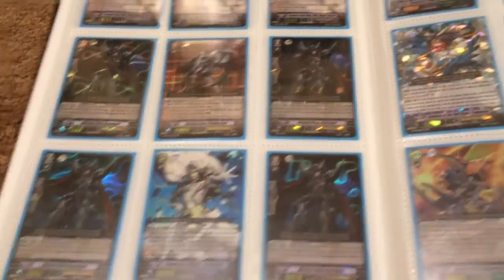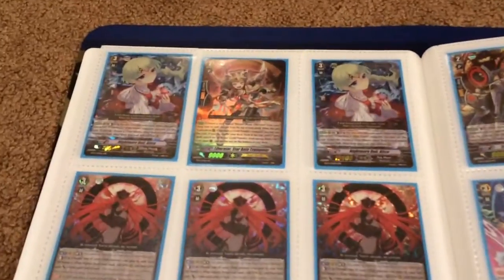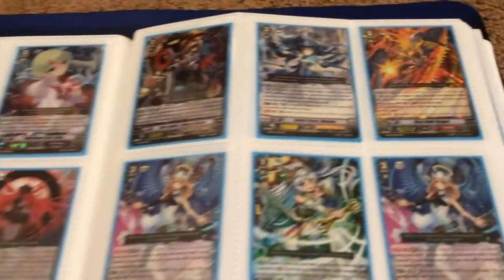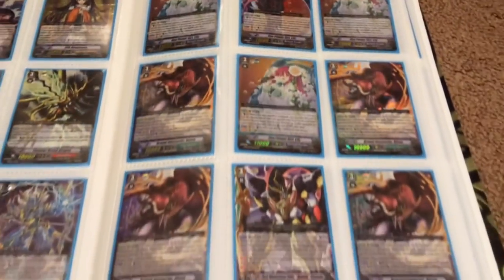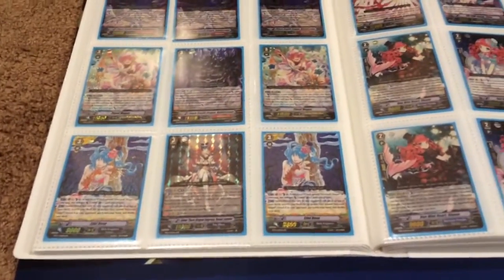My main wants this time around are from the EB-11 and the EB-12 booster packs. Mostly looking for the triple rare cards: the Mint Witch, Yggrasil, CEO, Phantom Blaster Abyss, Blaster Dark Revenger Abyss. So I'll definitely trade if any of you have any of those cards for trade.